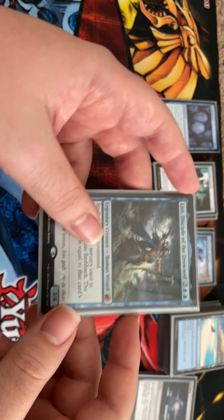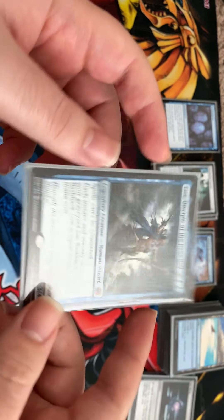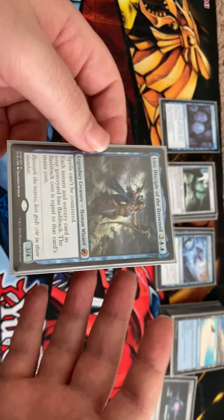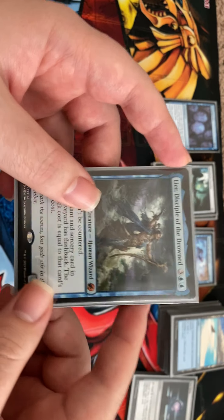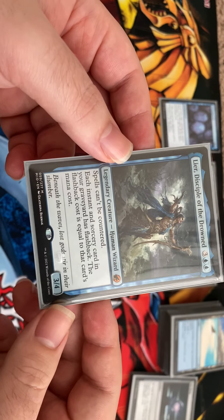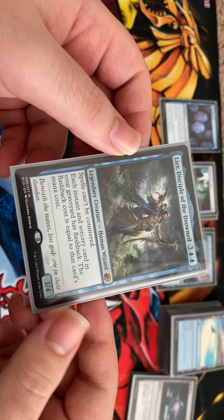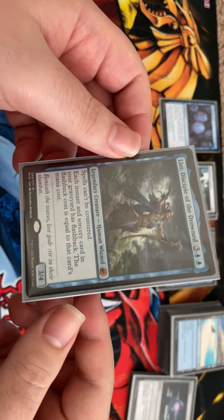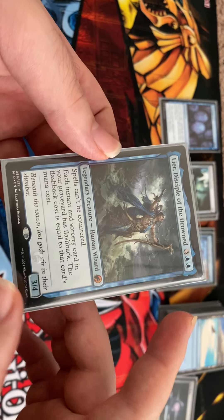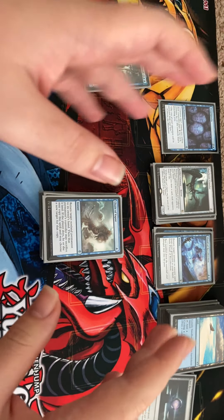What is up guys, it's your boy Kittens bringing you my new build: Lear, Disciple of the Drowned. I took it to my play group the other day and had some pretty good games. I didn't actually win but I felt like I was a threat — powerful, doing Lear stuff. The key abilities are that spells cannot be countered, and each instant and sorcery in your graveyard has flashback at its original cost, which is just fantastic.